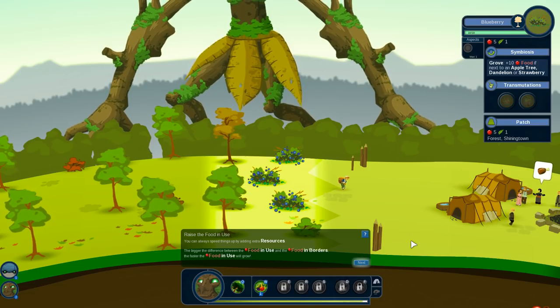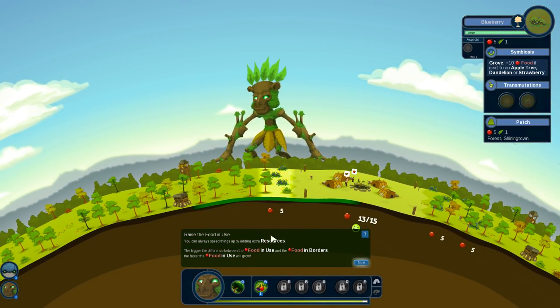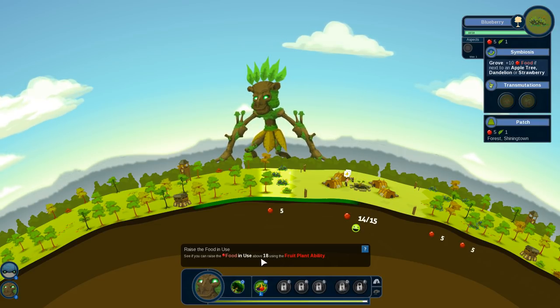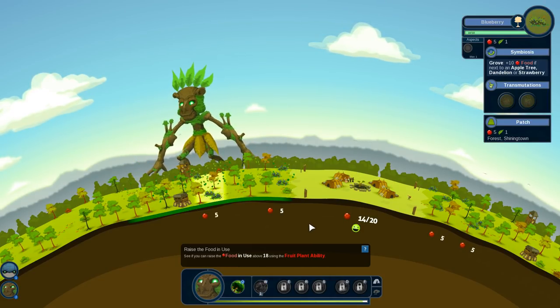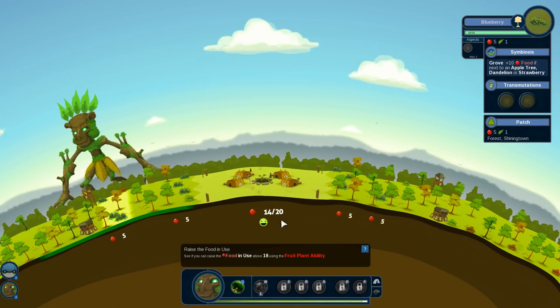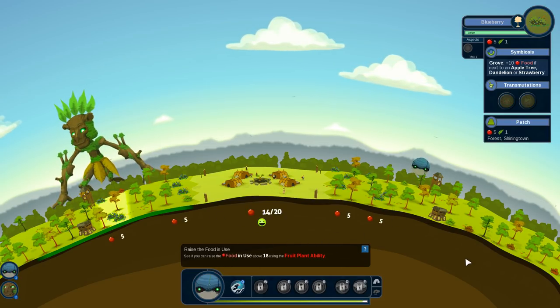We can add animals eventually too. The bigger the difference between the food in use and the food in borders, the faster the food in use will grow. Let's see if we can raise the food in use above 18 using the fruit plant ability — I can definitely handle that. Let's get some more fruit down here. These people are going to start shimmying out to see what they can do. We can actually add domestic animals with the ocean titan, so let's go ahead and pull him over. Look at his little crabby legs!